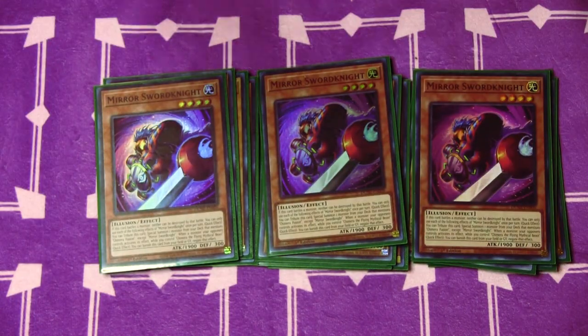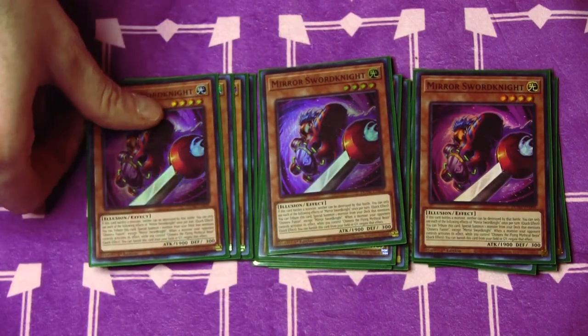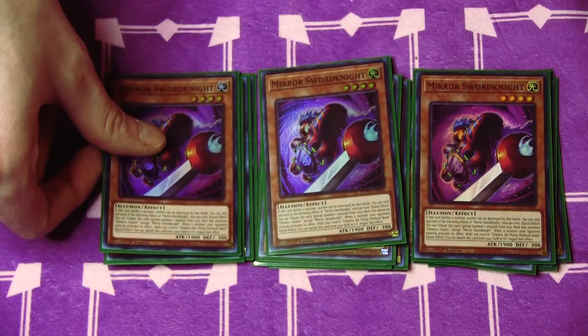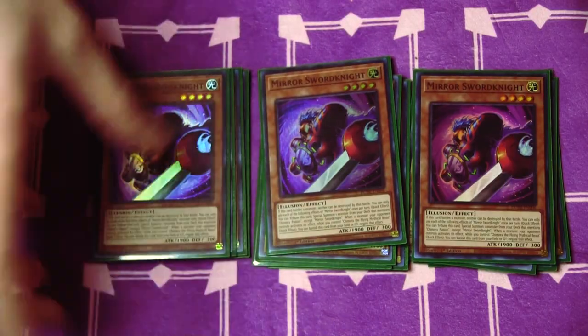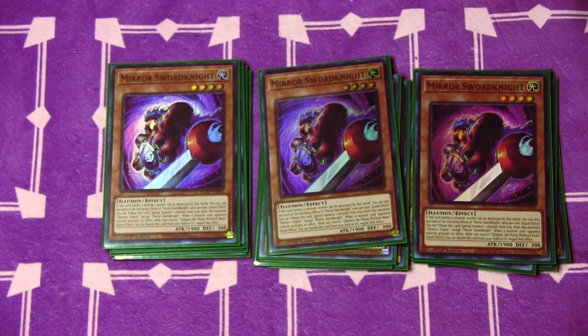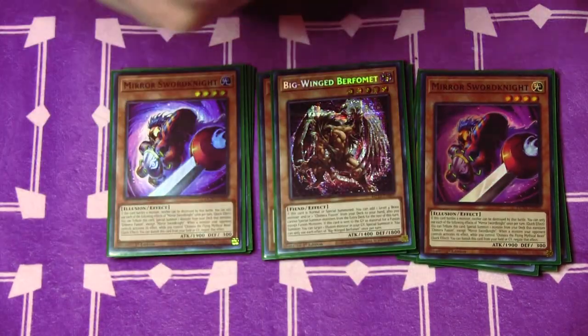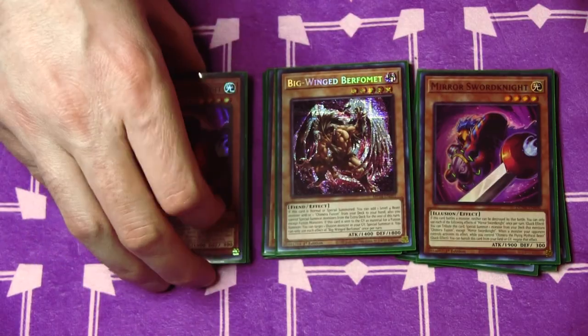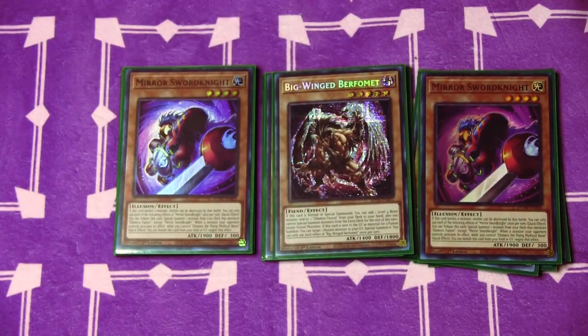Three copies of Mirror Sword Knight. Mirror Sword Knight is the other normal summon. You contribute this card as a quick effect to summon a monster that mentions Chimera Fusion — typically it'll be Gazelle, but there's another card, Big Wing Burfomet. And then while you control Chimera the Flying Mythical Beast from the field or graveyard, you can banish it to negate a monster effect. Pretty strong.